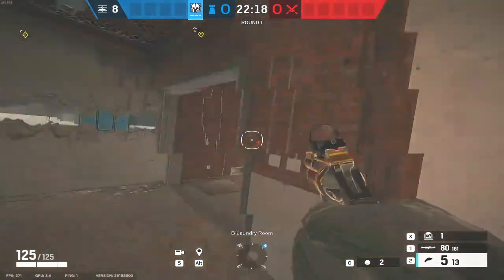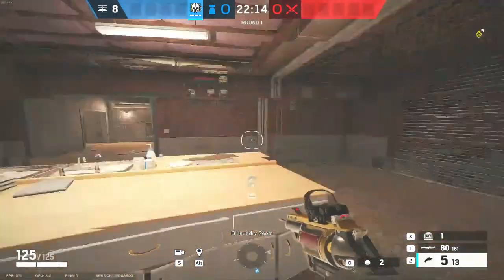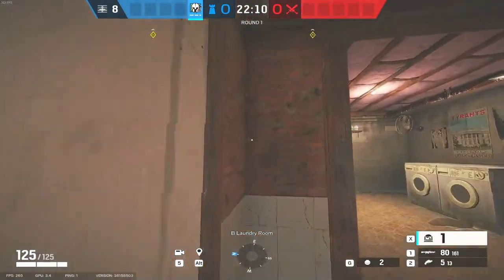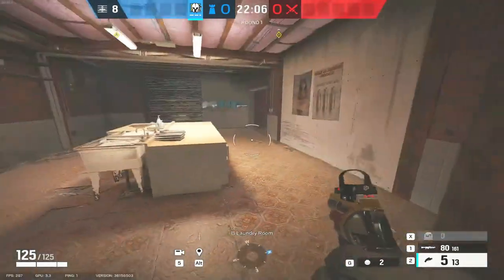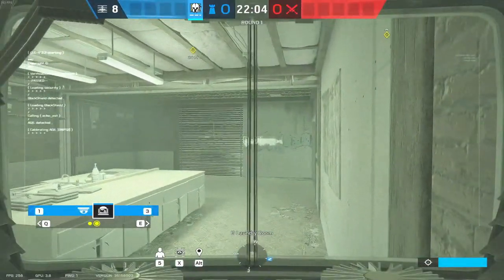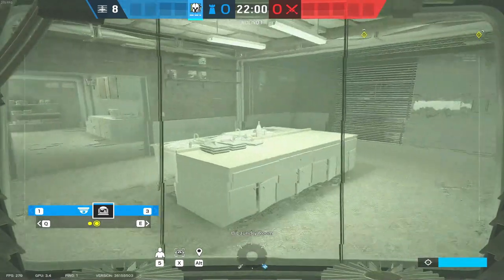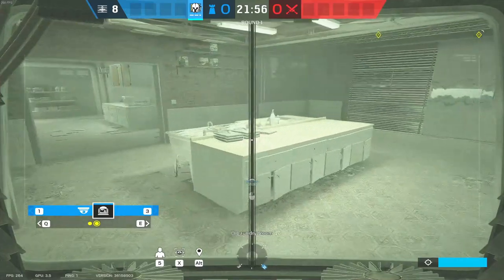We're on the opposite side of Oregon basement defense now, and we've made the usual line of sight across Freezer — mentioned in the Mute setup video, definitely watch that if you haven't. Put it on this wall here — this will give you a really good overview of all the Freezer, anyone down the bottom stairs, the bottom main stairs push, and will enable you to deny the plant anywhere in laundry.